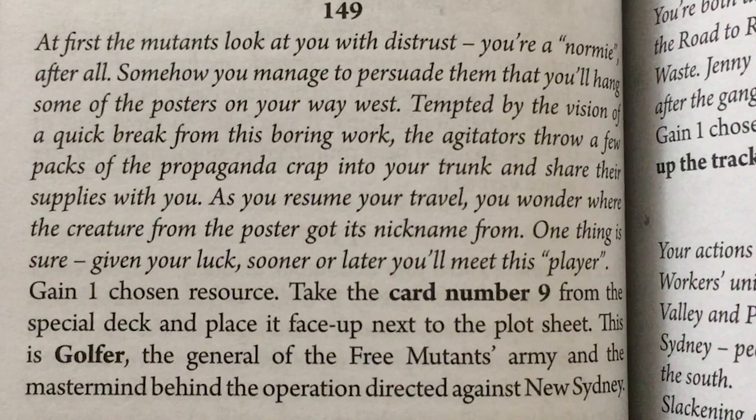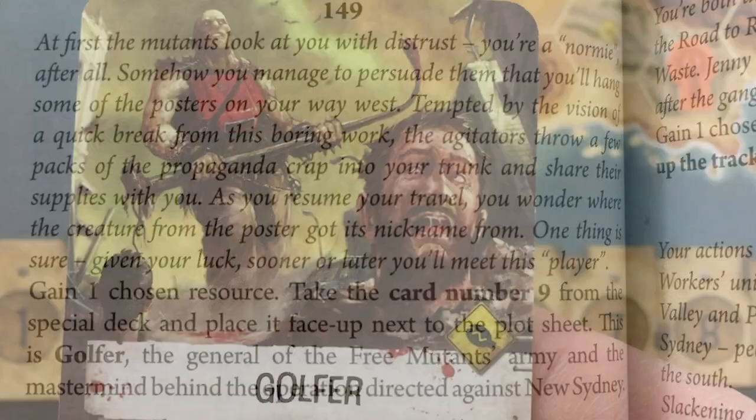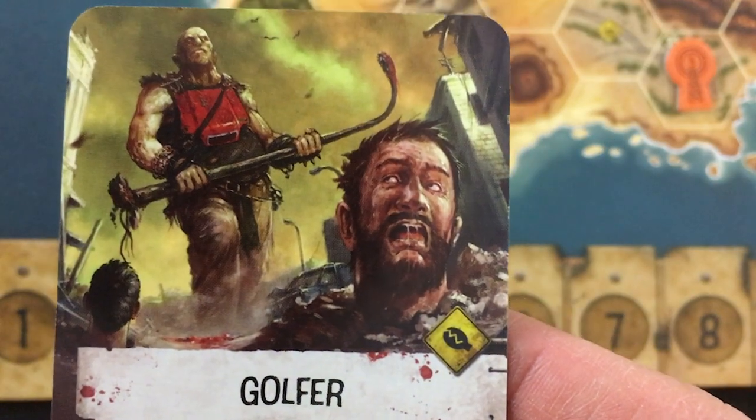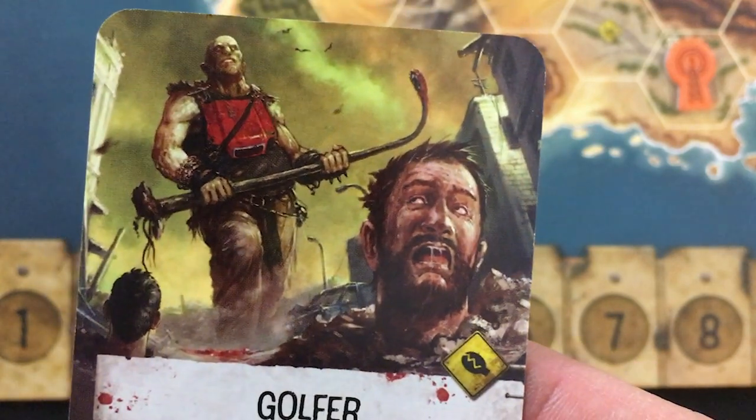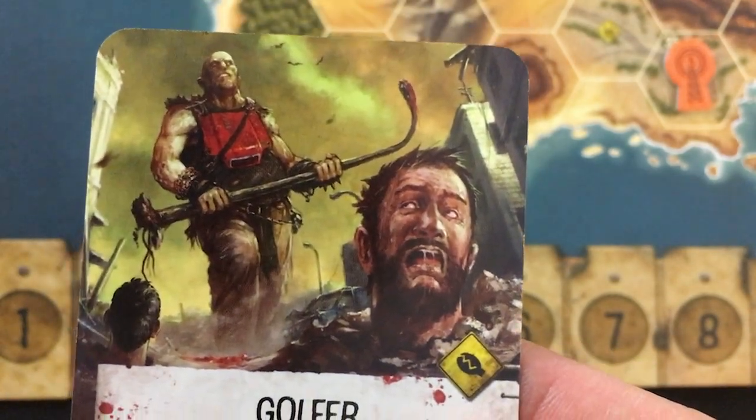At first, the mutants look at you with distrust — you're a normie, after all. Somehow you manage to persuade them that you'll hang some of the posters on your way west. Tempted by the vision of a quick break from boring work, the agitators throw propaganda packs into your trunk and share their supplies with you. I gain one resource of my choice — definitely going to be medicine for that radiation. Then I take card number nine from the special deck — this is Golfer, the general of the Free Mutants Army and the mastermind behind the operation directed against New Sydney.